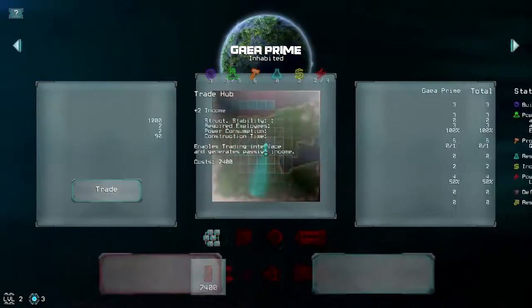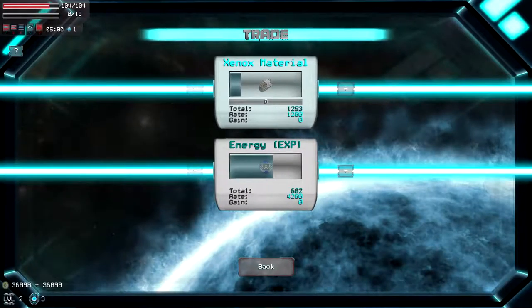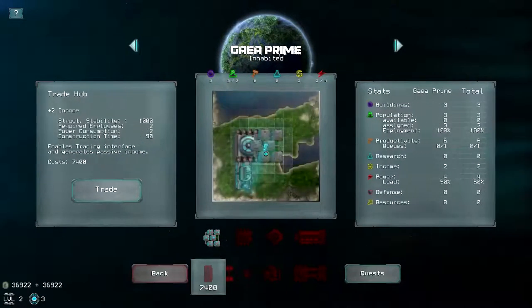They've also — I don't think I mentioned this in my last video — they have a trade hub now, which is pretty interesting. You plonk it down on your colonization, and you can buy materials and sell them, and what you sell and buy sort of influences the market, so that's a neat little addition.